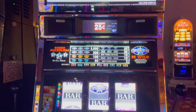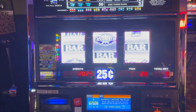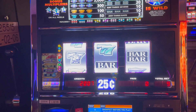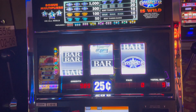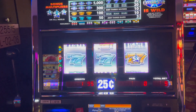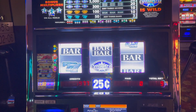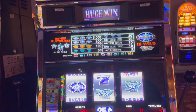Alright, thank you. You need special permission for that Crystal Star 25 cent machine, but we got nine credits in. Let's see what we can do here — see if we can get the progressive. If you're good at math, you'll know that nine credits at 25 cents is $2.25 per spin. Want those sevens — we want multiple sevens. Crystal Star is a multiplier.